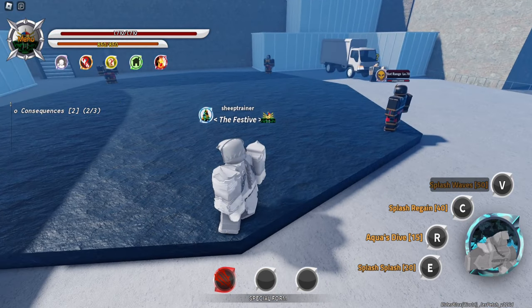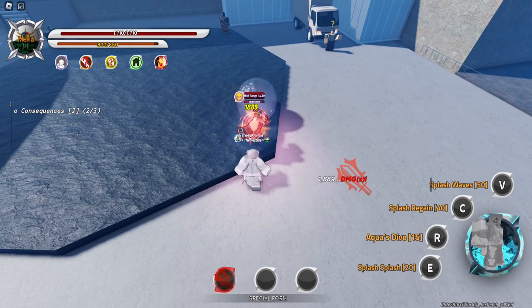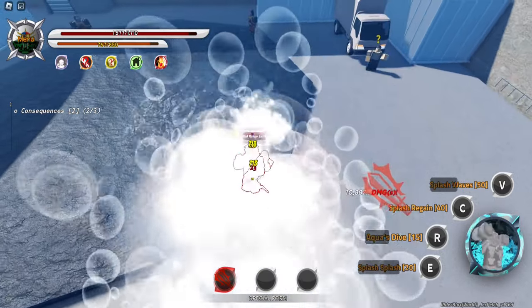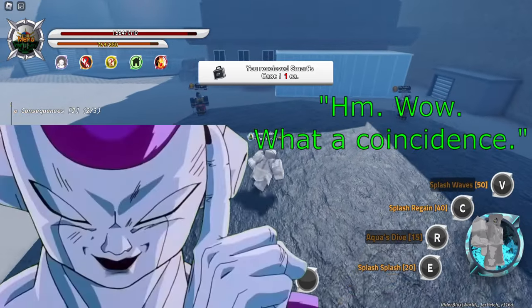You could also use Splash Regain in order to get super armor. But really, you can just throw all those moves out at the same time — it doesn't really matter. Do all those at once. And that time, I actually let the fourth one play out. Look at that, he's gone.